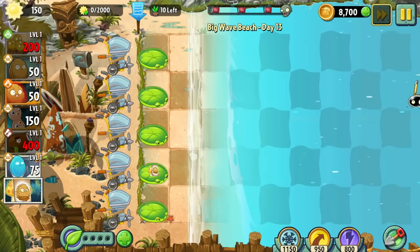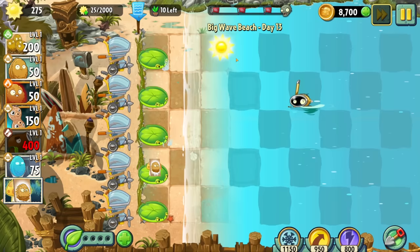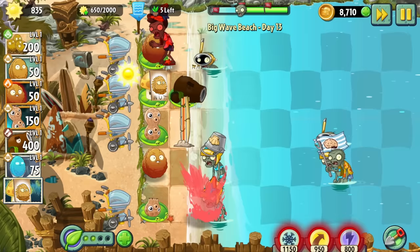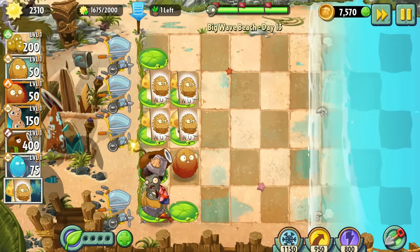Day 13 is probably the hardest sun production level we've had yet, as we face three major challenges: producing 2,000 sun, not exceeding 16 plants total — which includes lily pads — and starting with only a single row of lily pads with no dry ground. This means we had to dig up sunnuts last second to replace them, which doesn't synergize well since they need to regrow. This took a couple of tries, and I was about to give up after losing all my lawnmowers, until I remembered I can just stall out a single zombie indefinitely — and then this level became pretty easy.